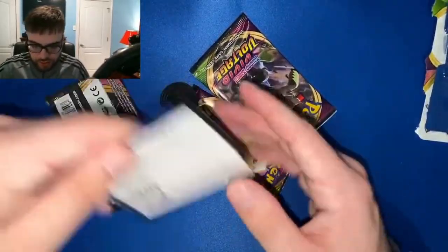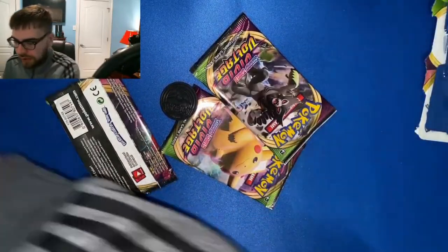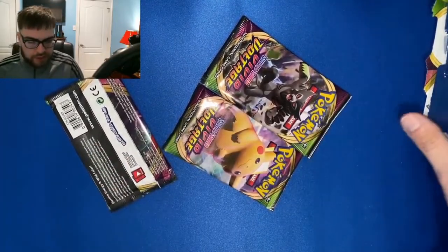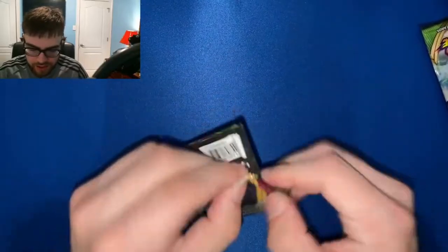Alrighty, here's the code card to unlock this Sobble, which we are gonna sleeve — put it over here in the sleeve pile. Here's our Lugia coin, one of my favorite legendaries. We're gonna jump right into this Orbeetle VMAX pack and see what we can do.